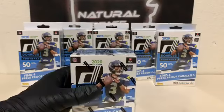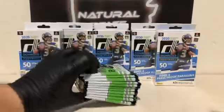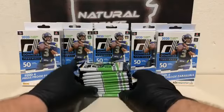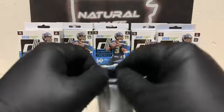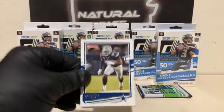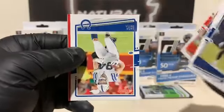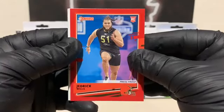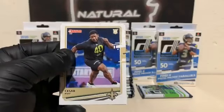We're going to move on to the blaster box now. There are 88 cards in the blaster. Here we go — pack number one. Good luck to all you guys, let's pull some good cards. Demarcus Lawrence for the Cowboys, Ezekiel Elliott, Jarvis Landry, Jack Doyle for the Colts. We've got a red parallel rookie — Jedrick Wills. Cesar Ruiz, Tyron Matthew, and Jason Peters for the Eagles.